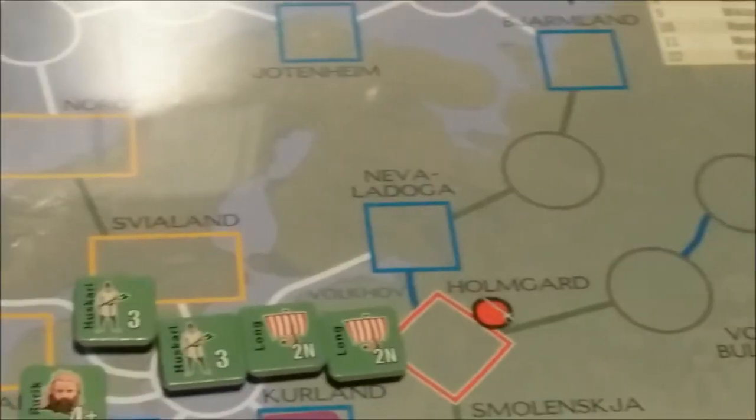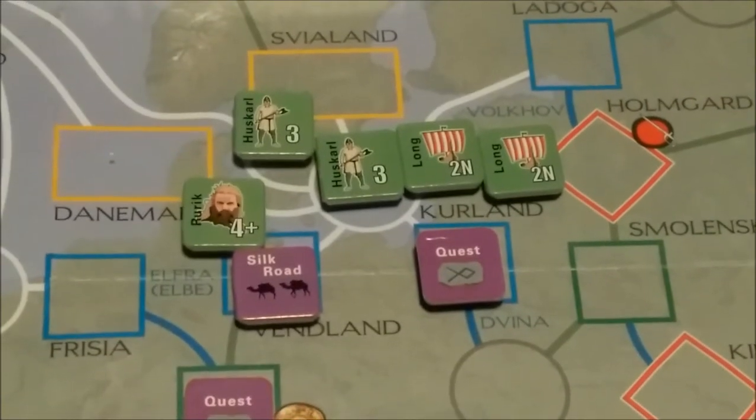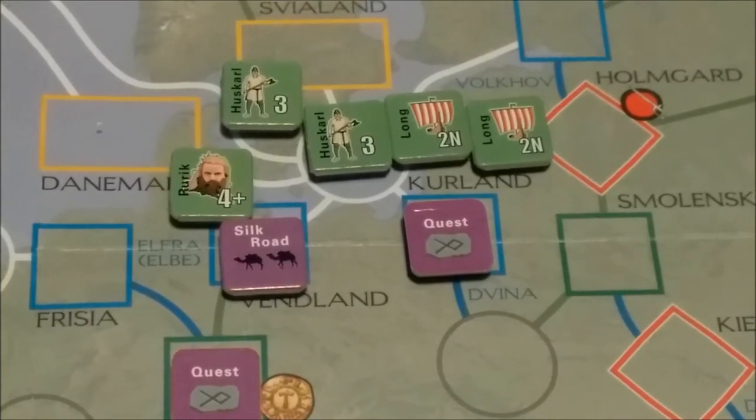Speaking of stacking: stacking is four hostile units, and unlimited for Vikings. Well, wait — you may have four Viking units plus a number equal to your current ETA level. Stacking does not apply to settlement, pillage, or quest markers, or to hostile units. However, you can never have more than one quest marker in a space. Also, you may only have one settlement or pillage marker in a space — never both.